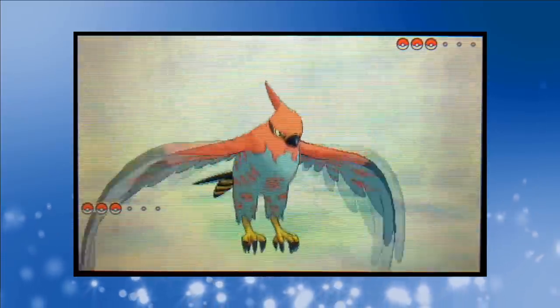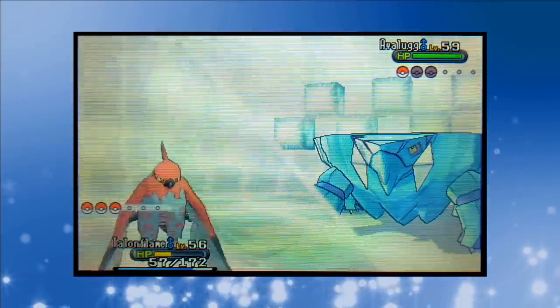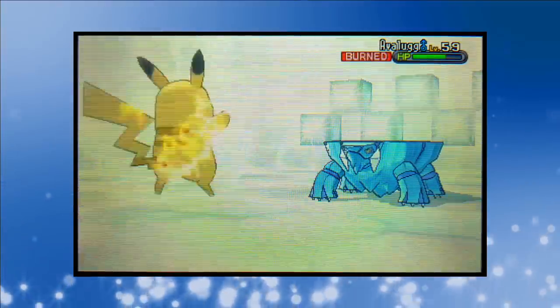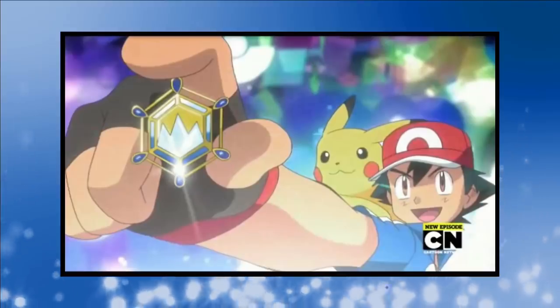We've made it to the final Kalos Gym. Ash chooses Pikachu, Talonflame and Greninja against Wulfric. Wulfric leads off with his Abomasnow and we start with Talonflame. After Wulfric uses two Hyper Potions, Talonflame's fourth Flame Charge earns the first win of the match. Flame Charge one-shots Cryogonal to leave us in a 3-on-1. Avalugg's base Defense stat of 184 makes even super-effective physical attacks almost useless, and Flame Charge proves it. Avalugg's Avalanche finishes off Talonflame but Flame Body burns him as a going-away present. Pikachu comes in and Thunderbolt takes Avalugg below half health; another Thunderbolt ends things for Wulfric. That's eight badges — we can make our way to the Pokémon League.